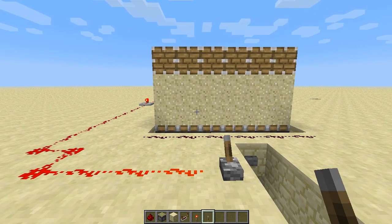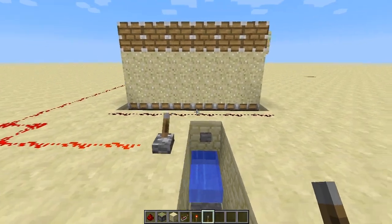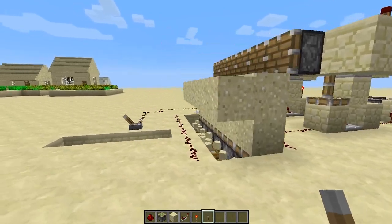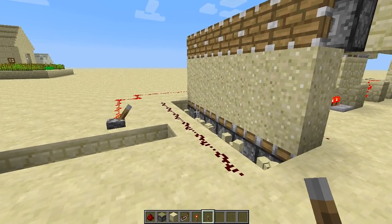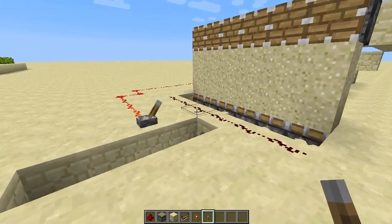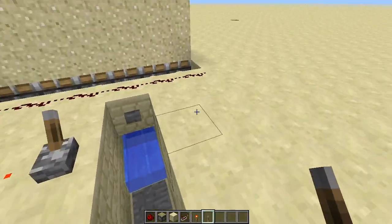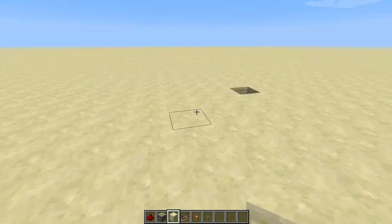Hello, people of the internet. Freeze here with a redstone tutorial. Today we're making an unlimited sand generator. I find this very helpful, especially when you're trying to make things out of sandstone and it's annoying to have to destroy the desert and spend all your day doing that, when you can turn one of these on and get like 13 stacks in one minute. This is 1.4, so it does work in that. Let's get started.